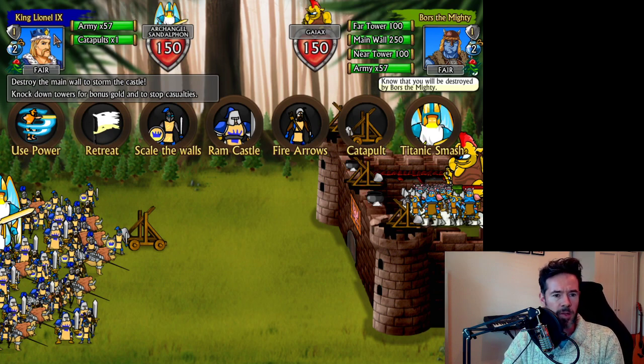You can see it's King Lionel versus Boars the Mighty — the campaign leaders I'm using during development. We're a level one character with two essence, meaning I can use two commands in this siege. Morale is fair on both sides. We have 57 people and one catapult — you can buy up to three catapults and upgrade the boulders to do more damage. They have three towers, two towers, and a main wall. Knock down their towers and you earn a gold bonus; knock down their main wall and the second phase of the siege begins.